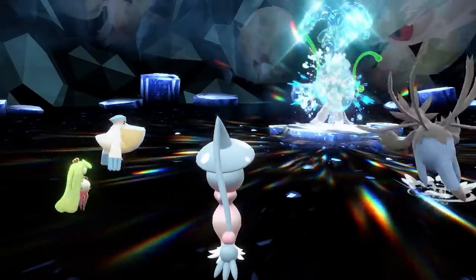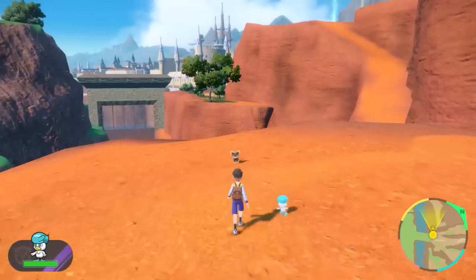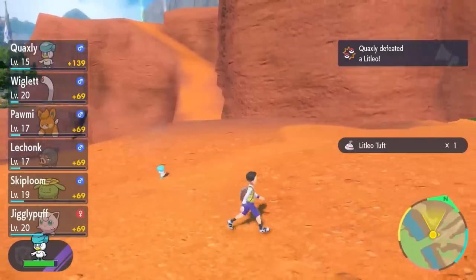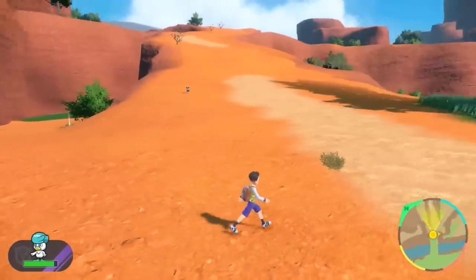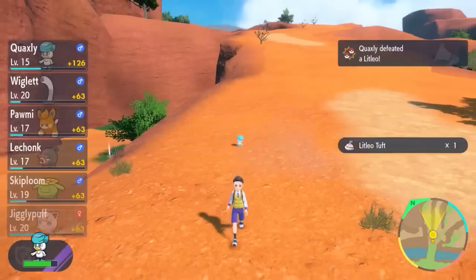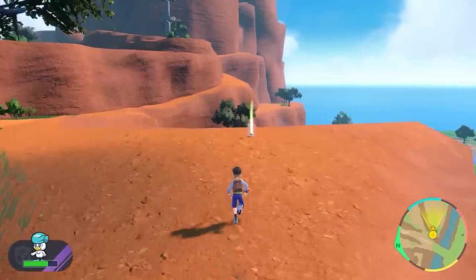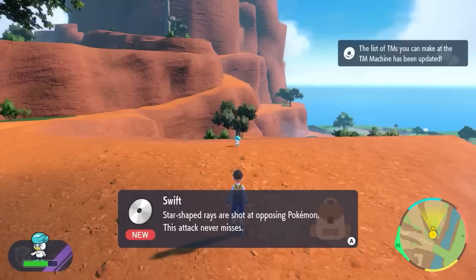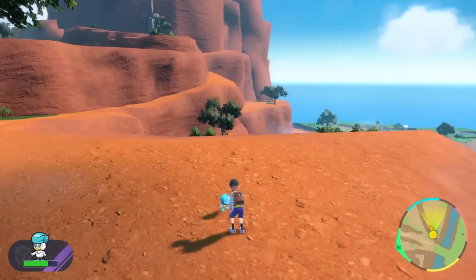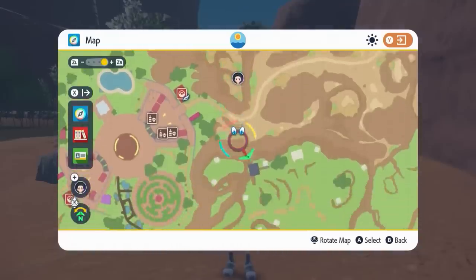Unlike in Pokemon Sword and Shield and Legends Arceus, Pokemon will now spawn in the overworld as you walk around and adventure through the Paldea region. You can also use the new Let's Go command to have your party Pokemon auto-battle wild Pokemon, saving you from engaging in battle every time and helping with collecting items and gaining experience points. Shiny hunters will be happy too — shiny Pokemon will now appear in the overworld, so you'll be able to spot these rare shinies wandering around Paldea without needing to enter a battle first.